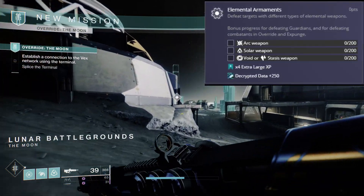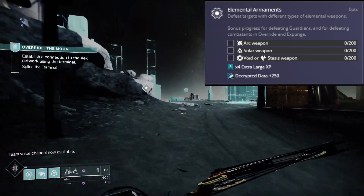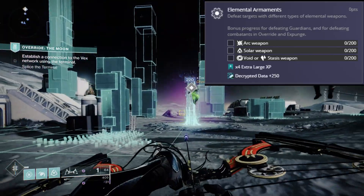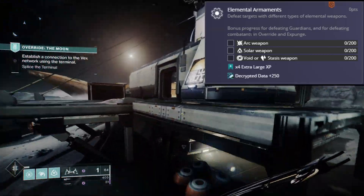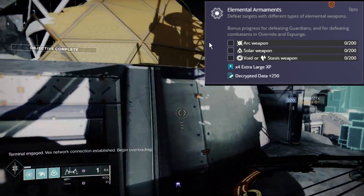Let's get right into it — all the seasonal challenges for Week 9 here in Destiny 2. We're going to start right off with Elemental Armaments: defeat targets with different types of elemental weapons.